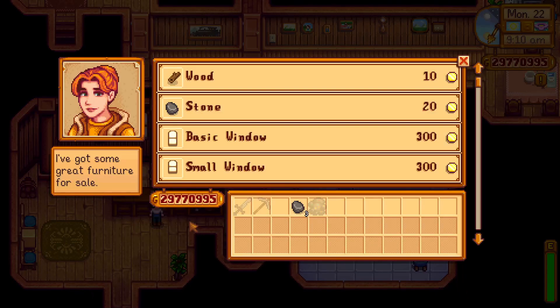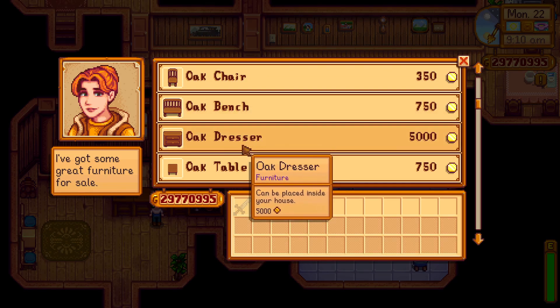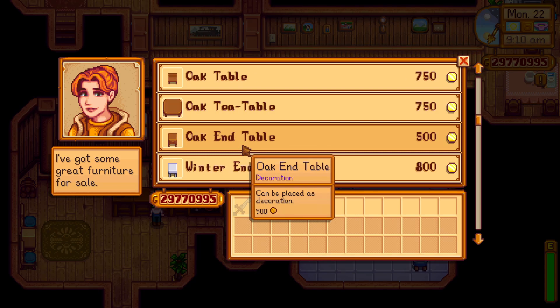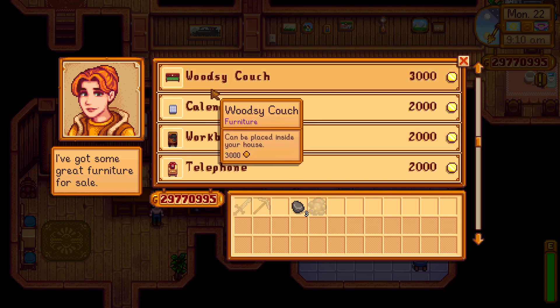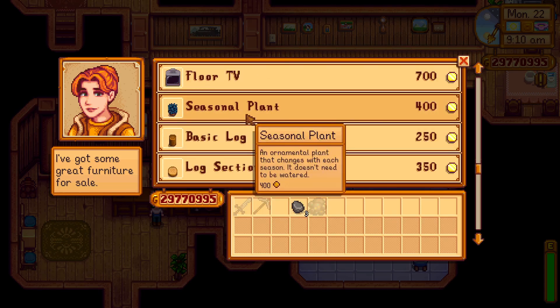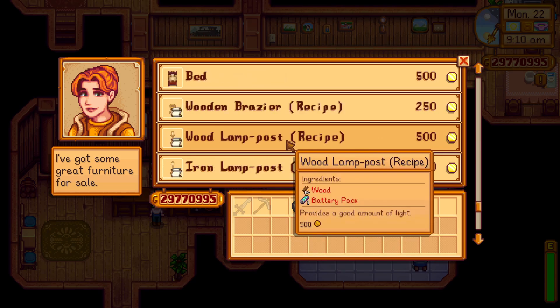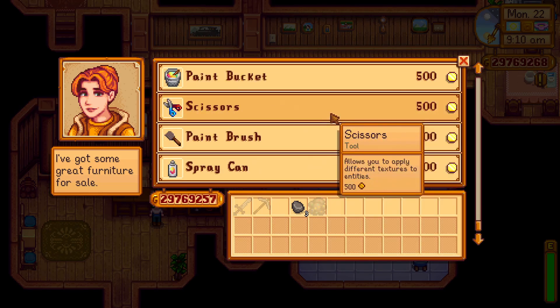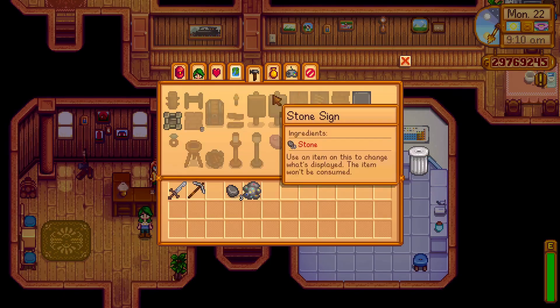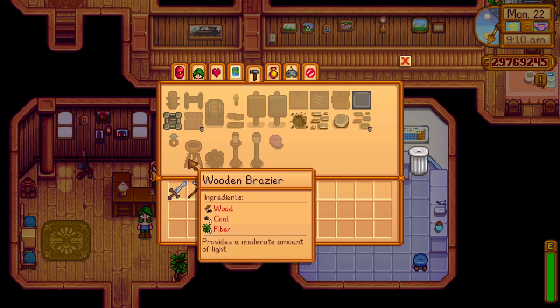Robin also has the bulk of the furniture items in this game. I would recommend not buying any of them and instead saving up for a furniture catalogue. However, they are quite cheap and the furniture catalogue is very expensive, so if you are looking to decorate before that you can buy stuff from her. The calendar is really nice for your house, same with the telephone. I like using the logs, the log section, and the seasonal plant - they're all really nice outside. She also sells recipes for the braziers, the wood lamppost, and the iron lamppost, which are really nice to have outside instead of torches to light up your farm. I especially really like using the wood lamppost.